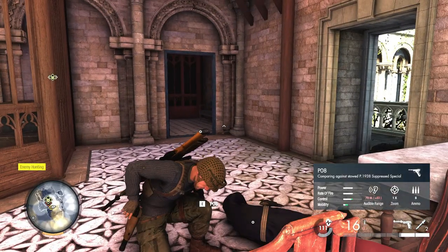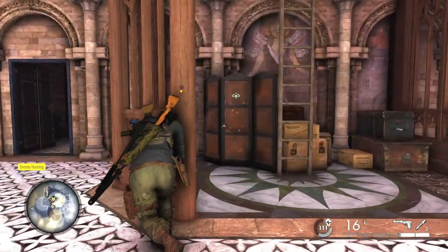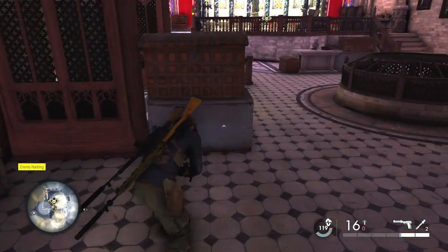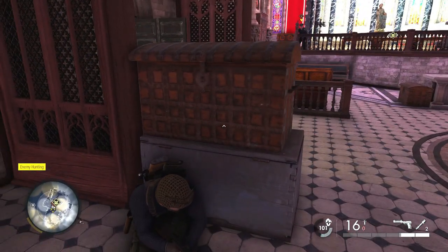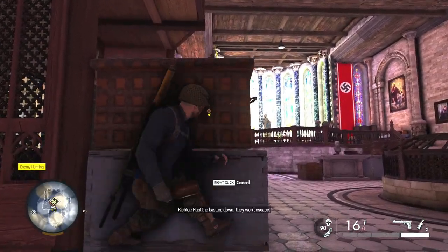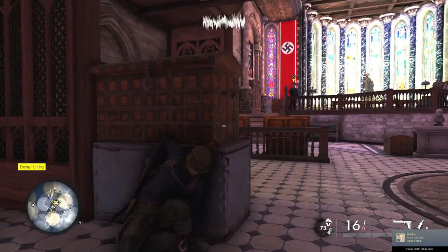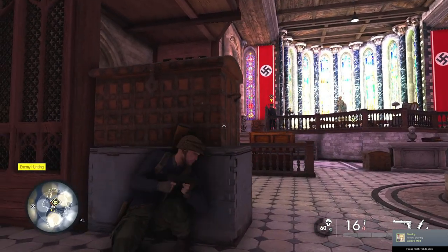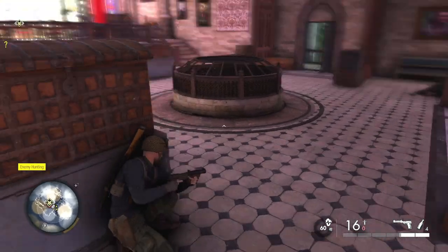Now for this mission, the target himself — you need to kill him in hand-to-hand combat, meaning you need to be stealthy. You cannot just approach him in hand-to-hand combat if the indicator is red; if he's in combat, you cannot do it. So you need to be stealthy or distract him like I do in this mission. That would unlock the Pistol 08, basically the Luger, and on completion of the mission you will be unlocking the Gewehr 43.